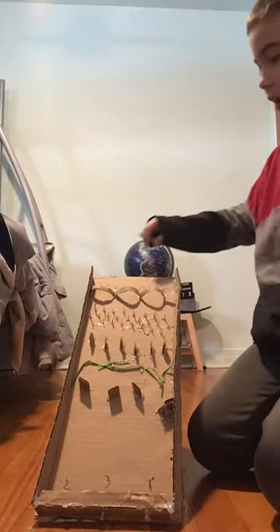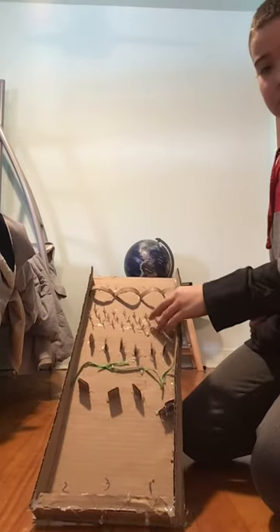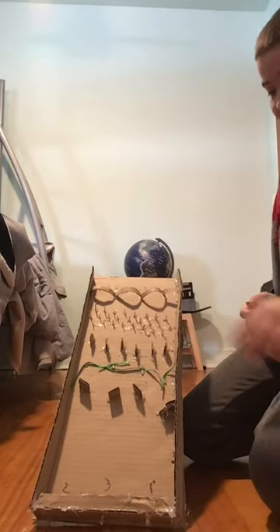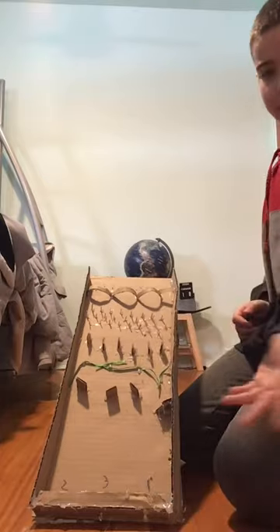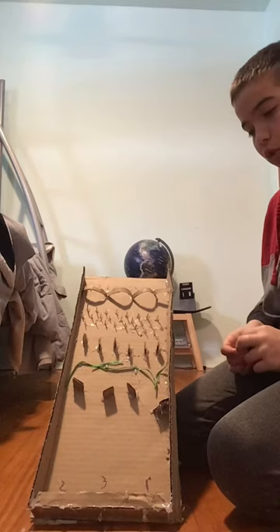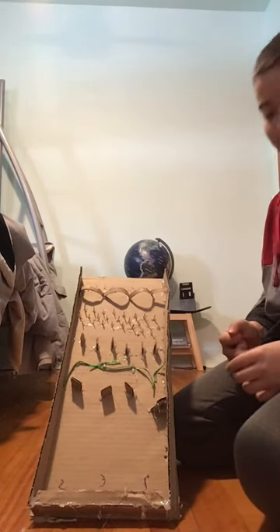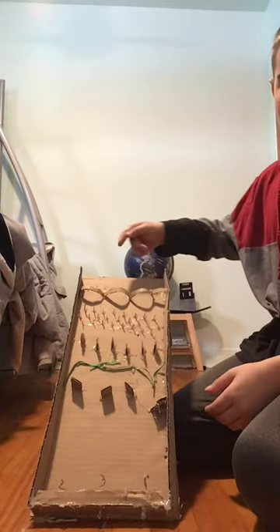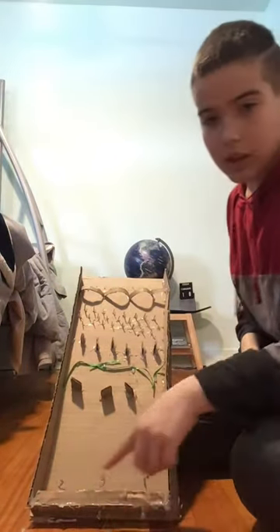You have a marble and you have to put it in one of these hoops. Then it has to go through some spikes that can change its direction, some cardboard pieces that can also change its direction a bit, some decoration that pretty much does nothing, and then some more cardboard pieces set at an angle that can also change its direction.